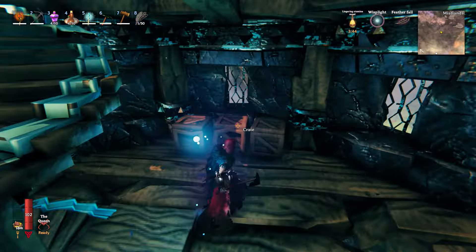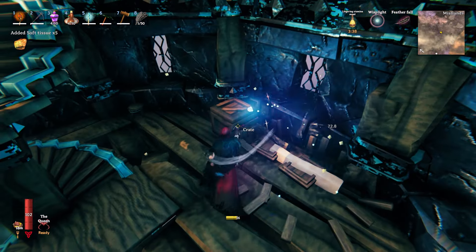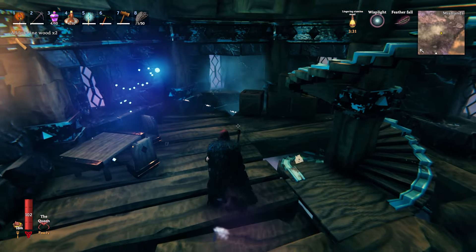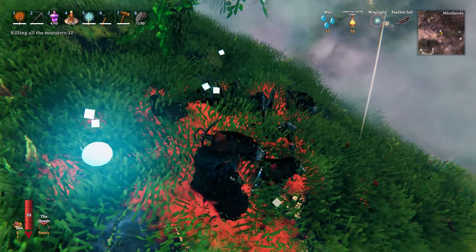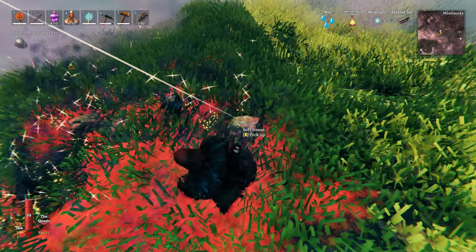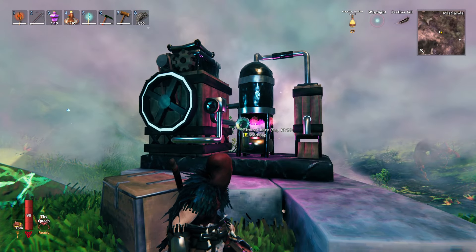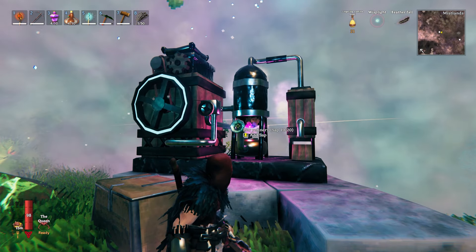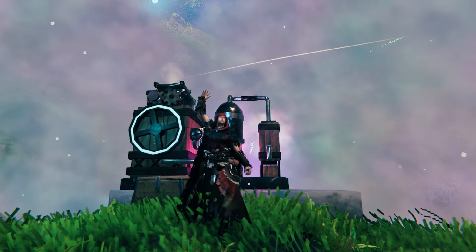You can also get quite a lot of soft tissue by breaking open the crates in diverger structures, so as you're grinding those to get your extractors you might as well go for these as well. Sometimes vergas will also drop soft tissue when they die. Once you've got all your soft tissue and sap, put the soft tissue in the top and the sap in the bottom and wait for your refined ether to be processed. For every one soft tissue and one sap you get one refined ether — and when it's done it drops out the bottom.